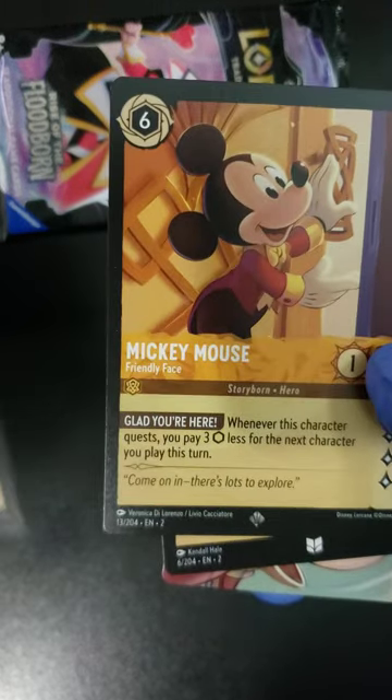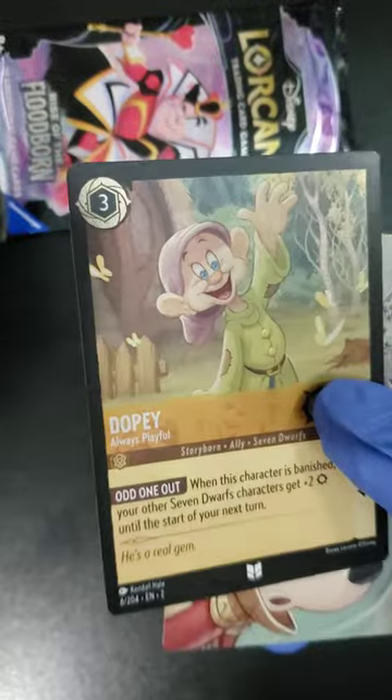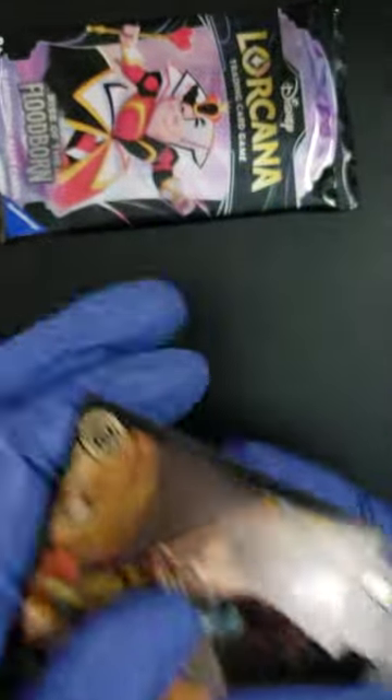Super rare Mickey Mouse, an uncommon foil Dobby, and an art card to finish. That was the first pack — with our very first legendary!